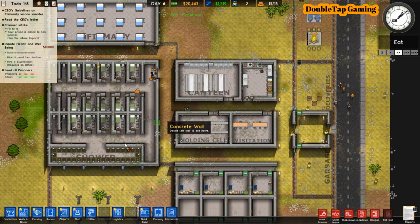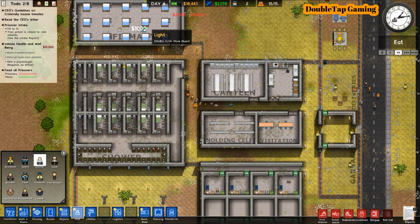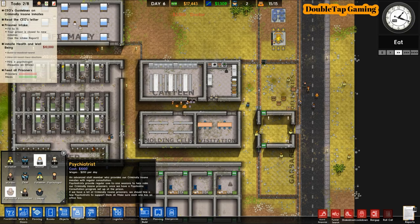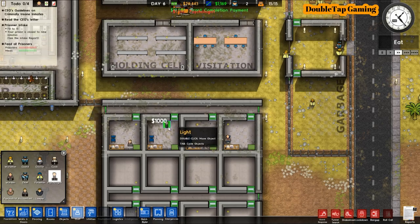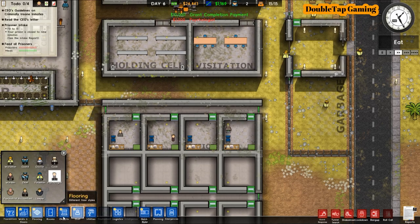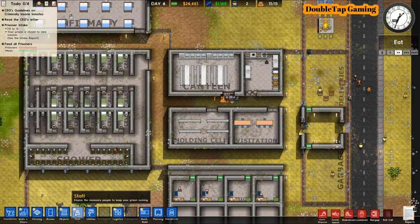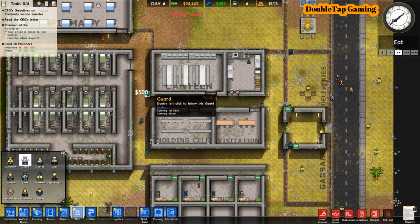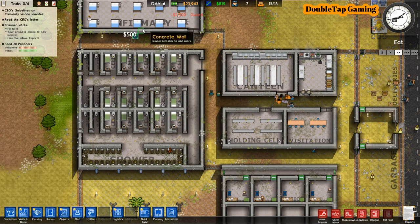It just switched to eat time — you can see that in the top right. A guard has actually gone and opened the gate for them, and now they are standing outside of the canteen. They can't get anywhere without a guard letting them in. Right now it seems to be an issue with the guards not being fast enough, simply because we don't have enough guards per inmate.